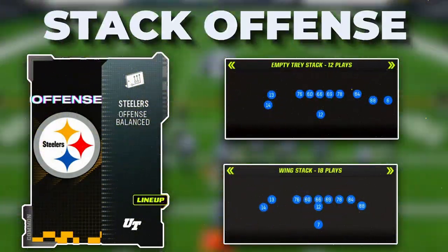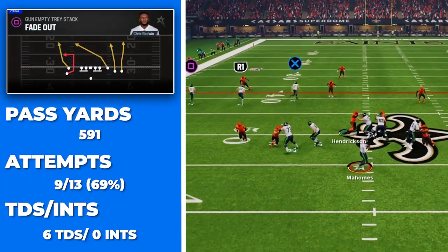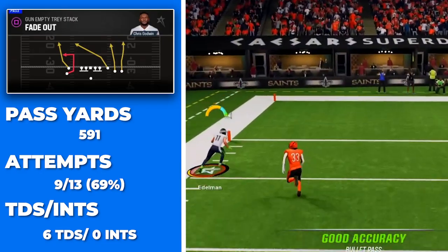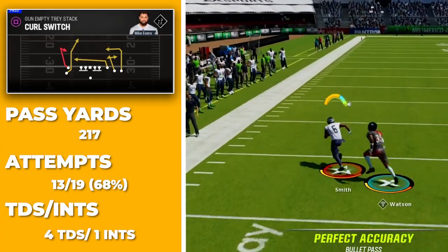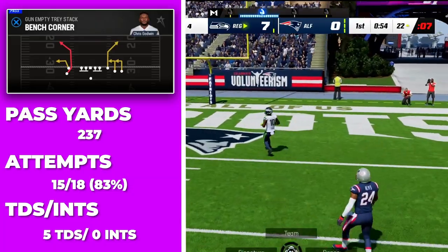The two formations are empty tray stack and single back wing stack in the Steelers playbook. I also tracked each play over the 10 games and have a full statistical breakdown of each, so we can gauge how effective each unique setup actually is and see how much I called each one over the course of the 10 games.